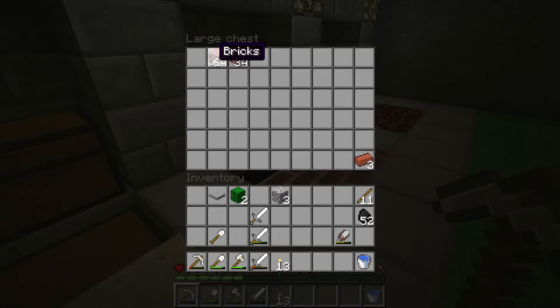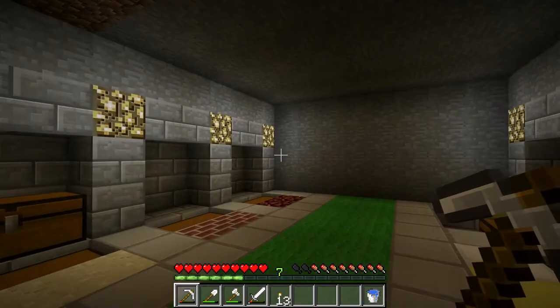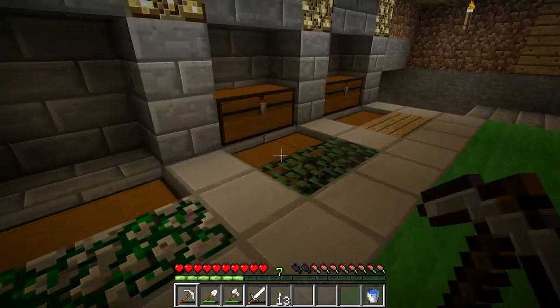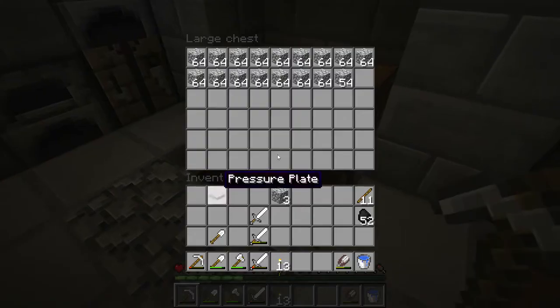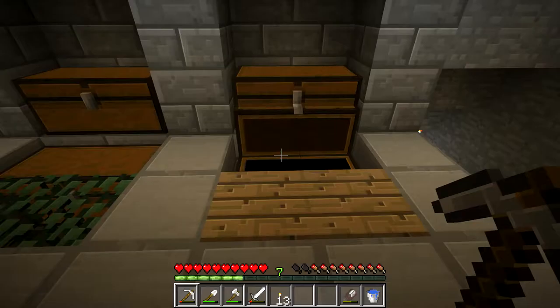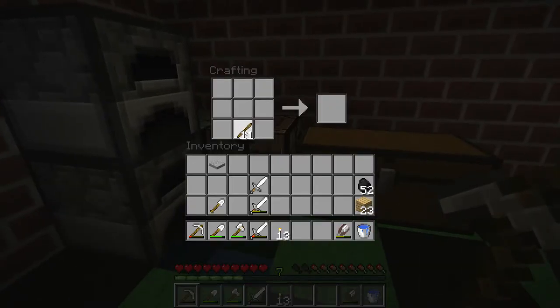I'm actually going to move these down here. We're going to go out and look for a cave, hopefully a big one. I really want to find an abandoned mine shaft. I'm still going to need more storage areas added onto this, but that's not something for this very moment. I obviously need torches at this very second. I keep opening my inventory because I keep looking to see what I need to organize out of it, and that happens to be quite a bit, as you can see.